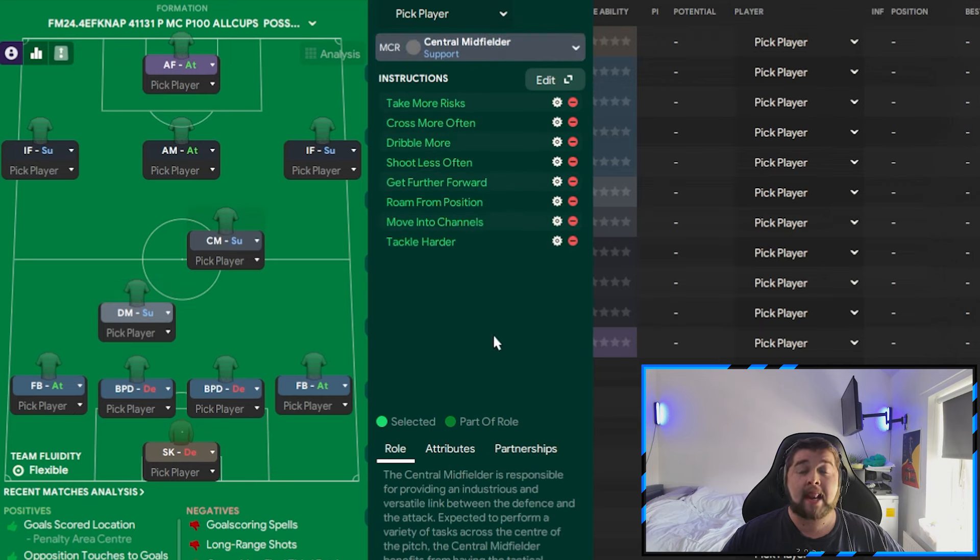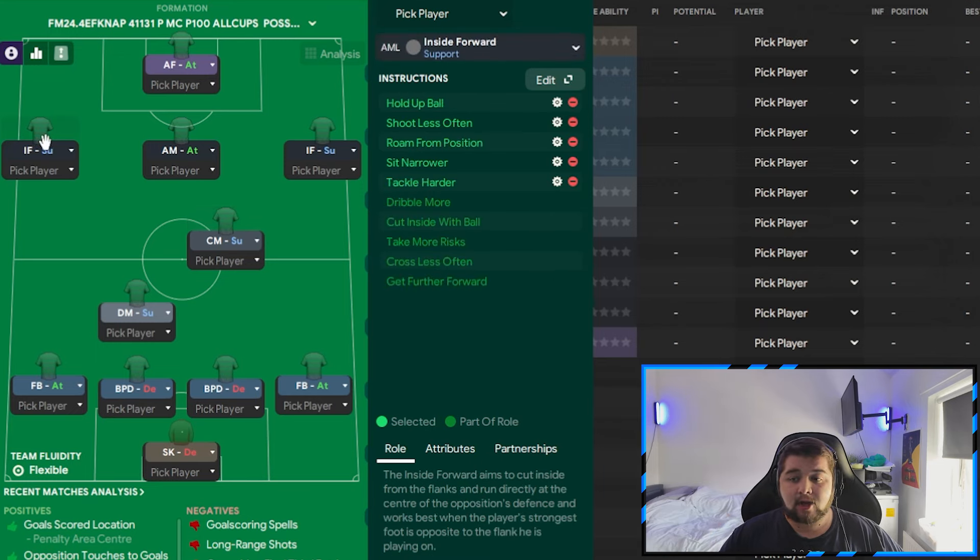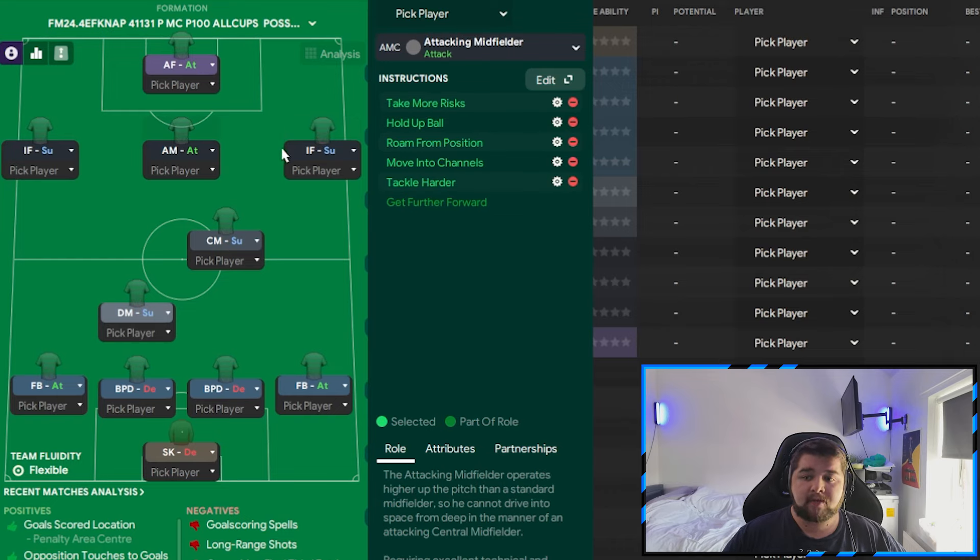A central midfield player comes in with a lot of instructions. In this game, when you have a central midfield player on support, they literally have no instructions by default — that is why he has added take more risks, cross more often, dribble more, shoot less often, get further forwards, roam from position, move into the channels, and tackle harder. The inside forward on the left is set to hold up ball, shoot less often, roam, sit narrower, and tackle harder — exactly the same on the right. The attacking midfield player on attack is set to take more risks, hold up the ball, roam, move into the channels, and tackle harder.